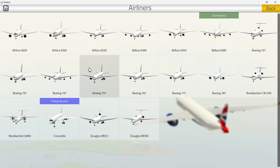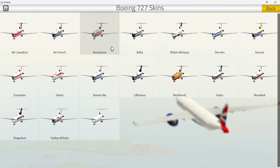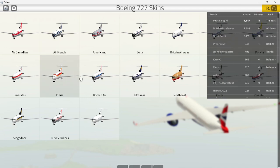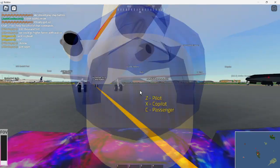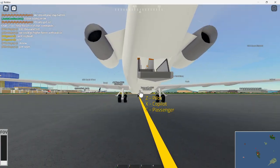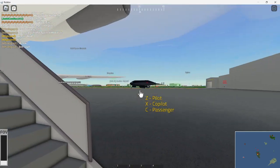We're gonna go ahead and grab the 727. The 727 is one of the good aircraft. We're gonna grab the Iberia livery - I know it's spelled 'ideria' in this game but trust me it's Iberia. Let's go ahead and enter through the secret hatch.